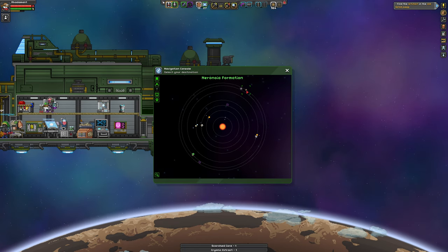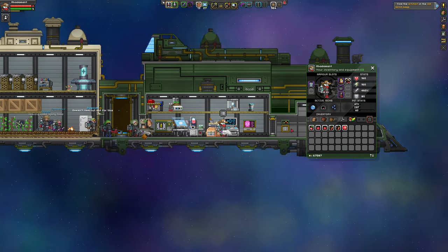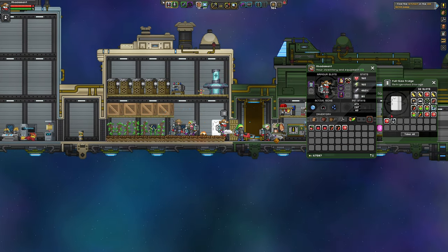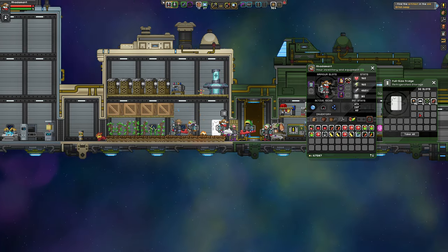This was a scorched one. This looks to be a scorched world as well — it's kind of hard to tell from a distance. Looks like my character's gonna need a bit of a snack, so I'm gonna grab some of these random foods and see what I can whip up with them.